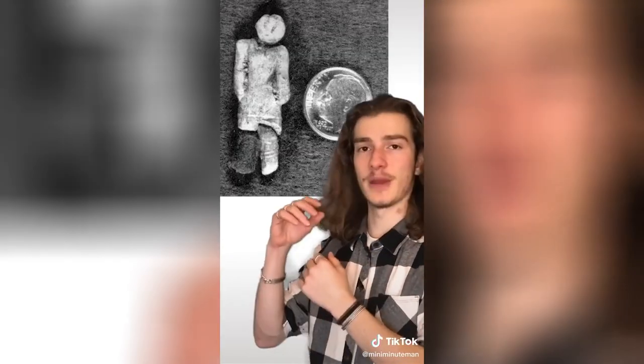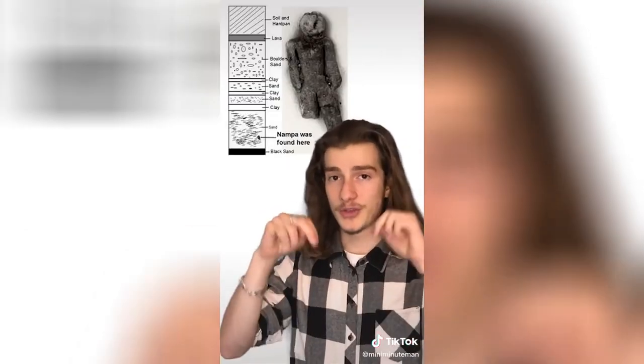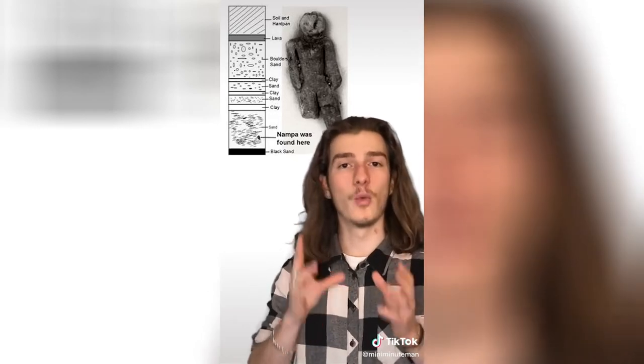The Nampa doll was discovered in 1889 when some people were drilling a well in a layer of sediment deposited between the Pliocene and Pleistocene epoch, which creationists have used to make the claim that this doll is two million years old. It is made of fired clay and is about 35 millimeters long. We know that the artifact itself is genuine. Now, while the very end of the drill bit was 300 feet in the ground, we have no idea where this figurine came from in that 300-foot span. The creationist rhetoric surrounding this doll, really drilled home by creationist Michael Cremo — a notorious pseudoscientist — would have you believe that the doll was actually found at that depth of 300 feet.